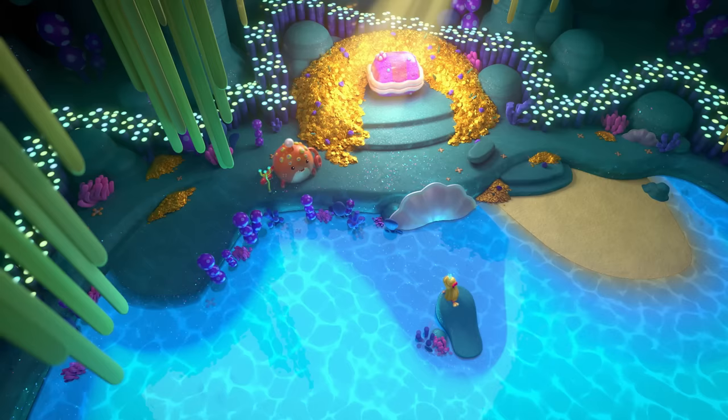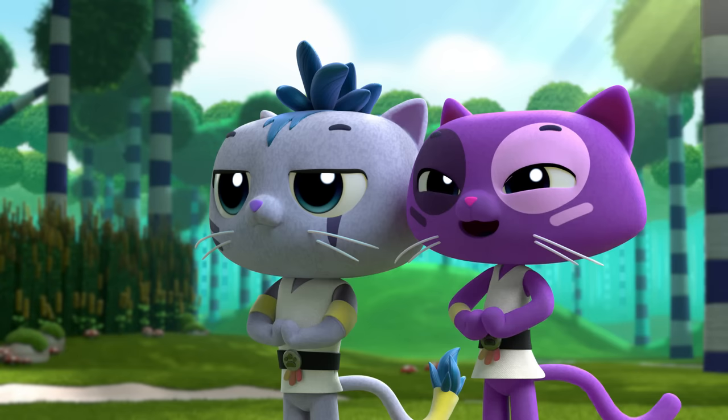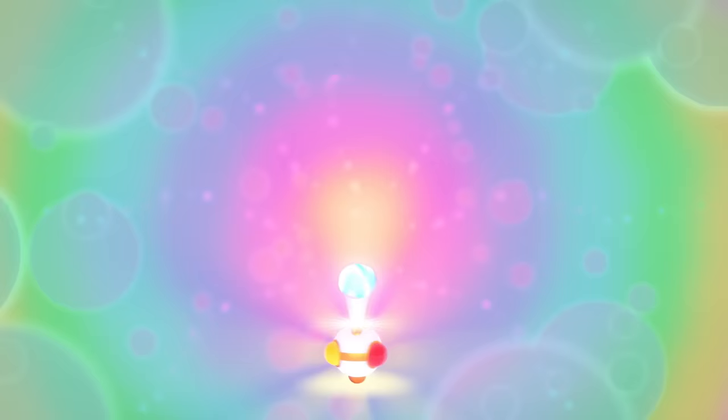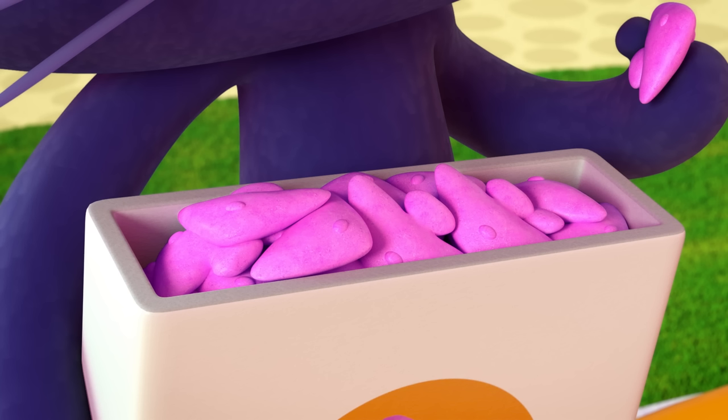Let's play! Here is your first clue: this True and the Rainbow Kingdom character hates water and getting wet! He avoids water at all costs! Here is your second clue: his kitty naughty ninja moves are unmatched! This character is quick and stealthy! Ready for your third and final clue? This character loves fishy poof crackers! Can you guess which True and the Rainbow Kingdom character this is? Tell us your guesses!